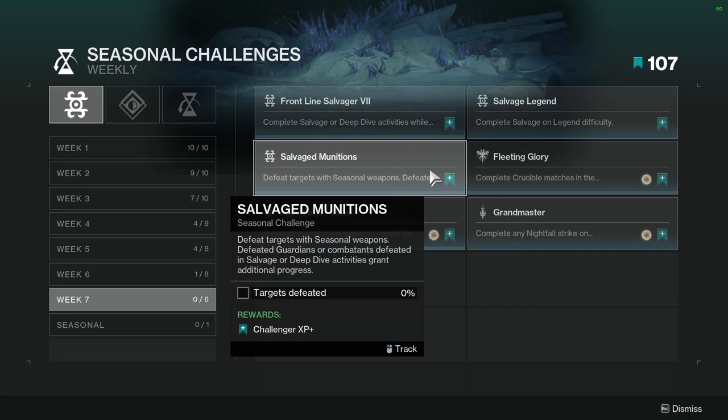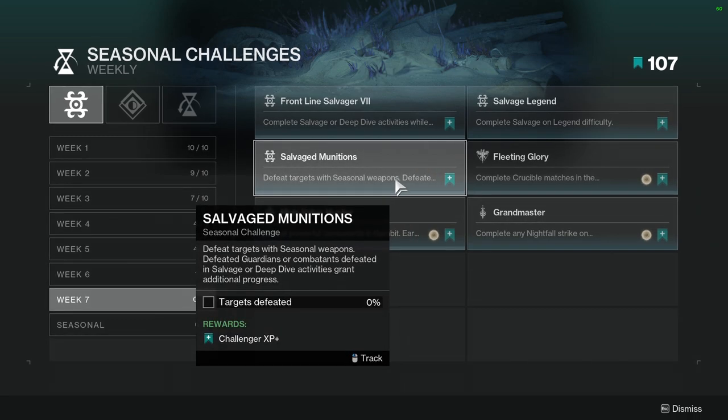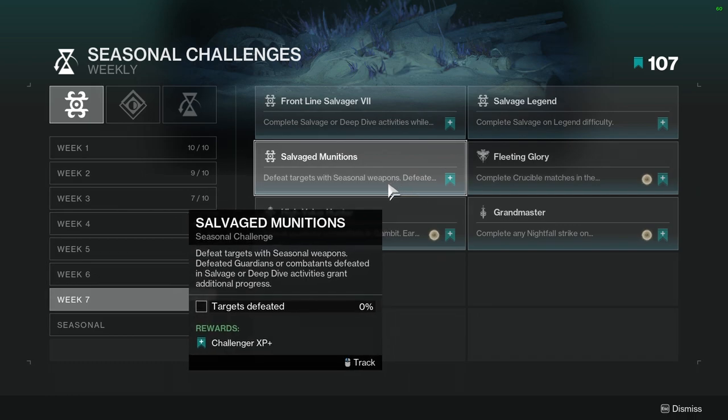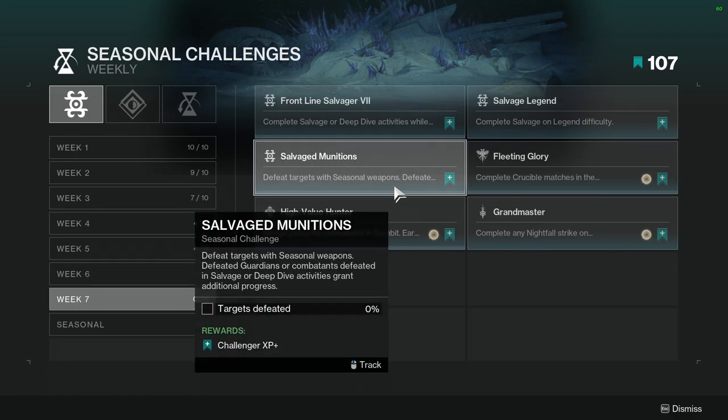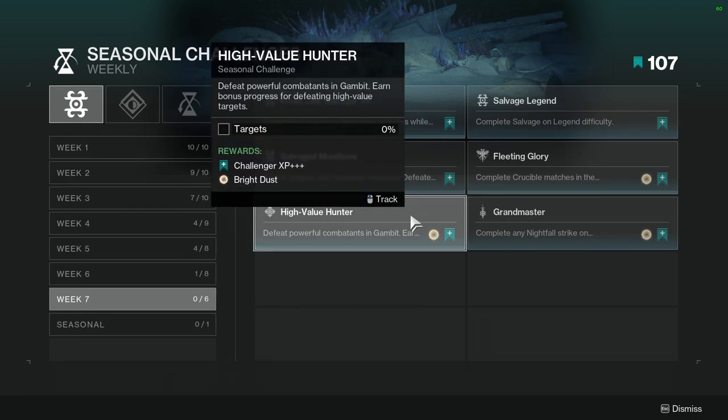Salvage Munitions: defeat targets with seasonal weapons — defeat guardians or combatants defeated in salvage or deep dive activities grant additional progress. Just do the thing with seasonal weapons. That's not going to be hard at all — you can literally do this anywhere. I'll probably do this in Gambit because that's probably the easiest since you have both guardians and enemies there, so that's going to be super easy.